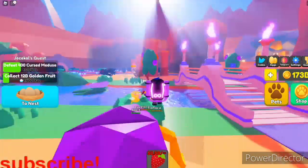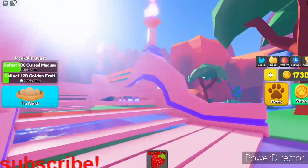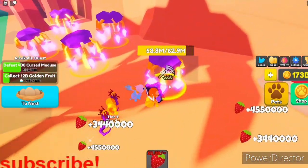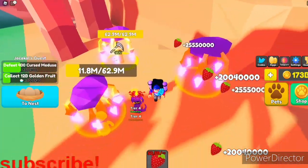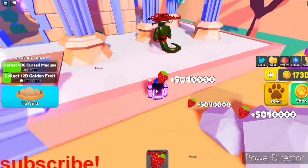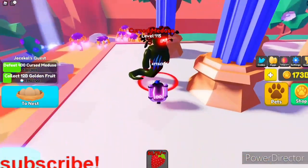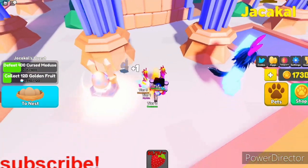There's also a third area with evil minotaurs and different berries that aren't quite as good. These are the best berries — they have 62 million HP and give you 62 million berries once you complete it. Actually, it gives you berries based on how much damage you do to it. The best boss in the game is the Cursed Medusa, which I can easily defeat — my best pet can probably take it on its own.